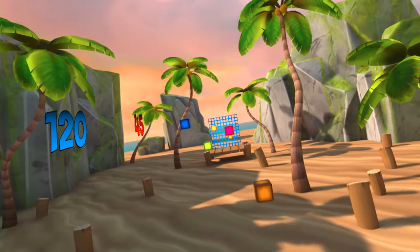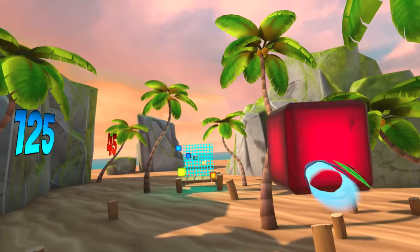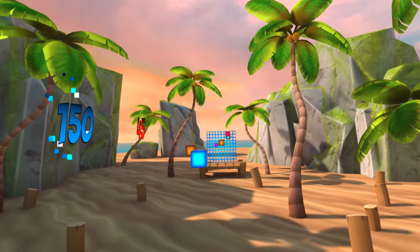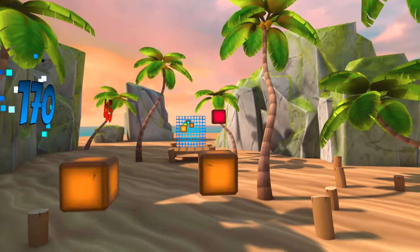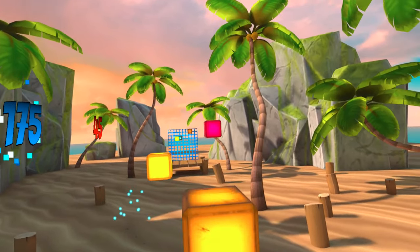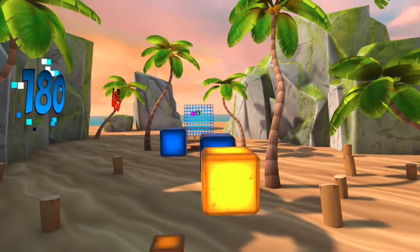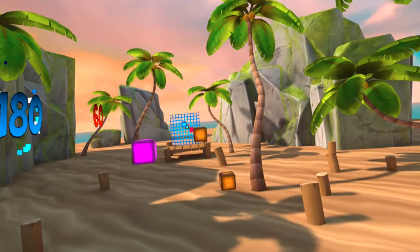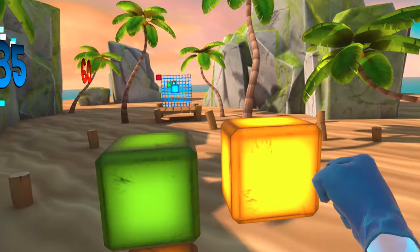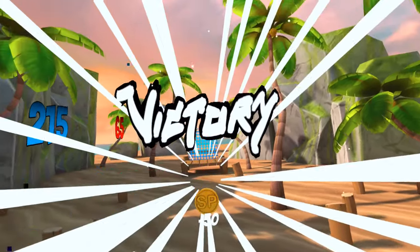Sucker Punch VR's modern evolution of this idea begins by having you defend and attack a 10 by 10 grid. Each square on the grid represents a lane. The player's job is to protect their grid from cubes that travel towards them along these lanes by punching them back towards their opponent using special gloves. Matches are usually played to 200 points, with each basic block that beats your defense scoring five against you. The longer a block remains in play, the more it becomes worth, with the color changing to represent the increased value.